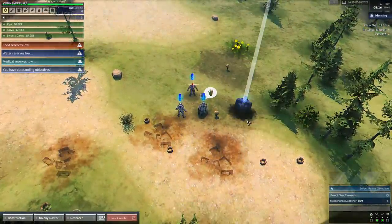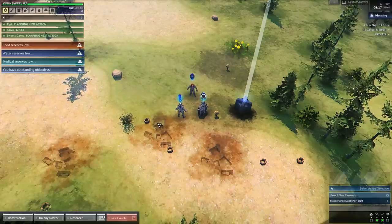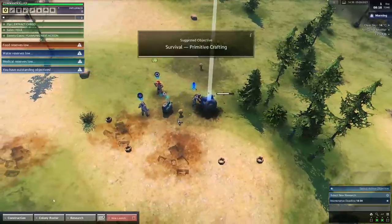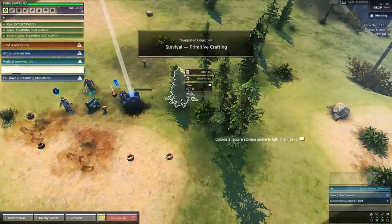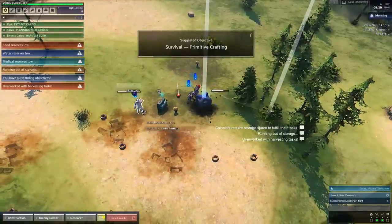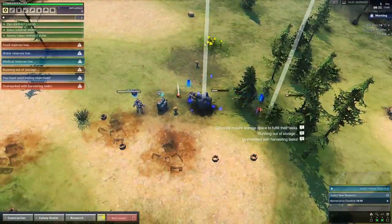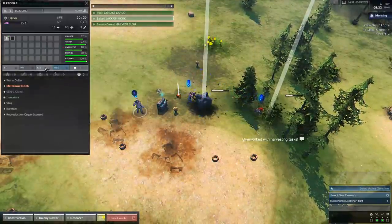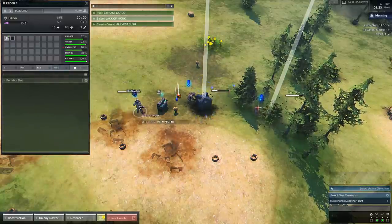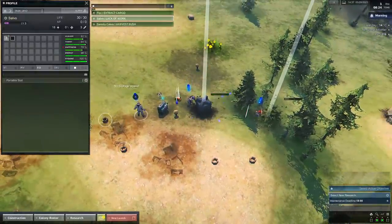I'd suggest we send somebody to harvest this crate right here since it has all of our goodies inside. There's going to be a bunch of scrap from our pods but it shouldn't be a big deal. I'm also going to tell somebody to go harvest this bush. We're all just hanging out right now — everybody's walking around naked. This guy has got something on his head; I can't quite tell what it is.